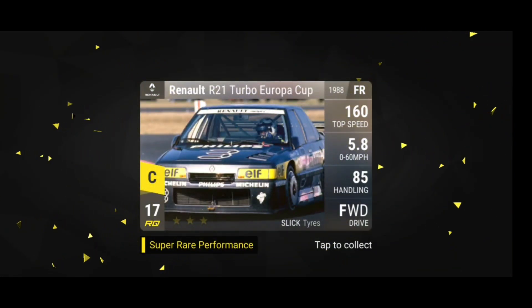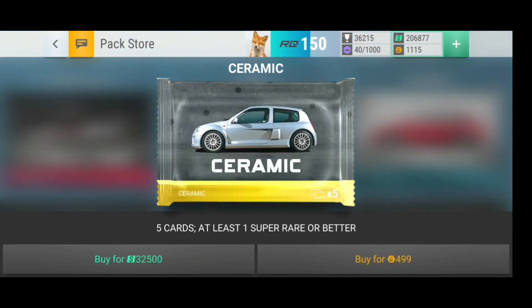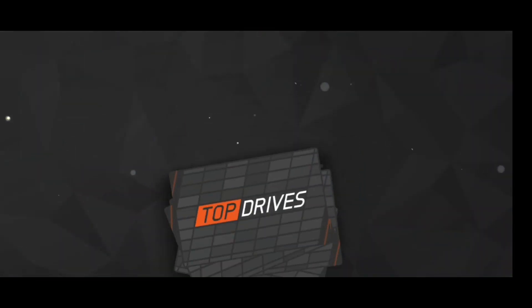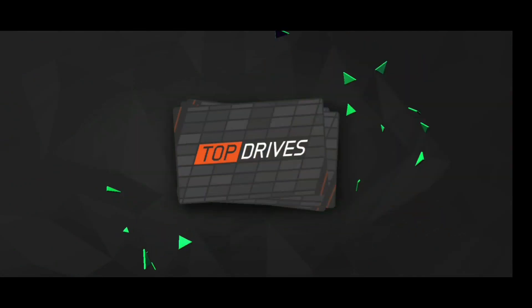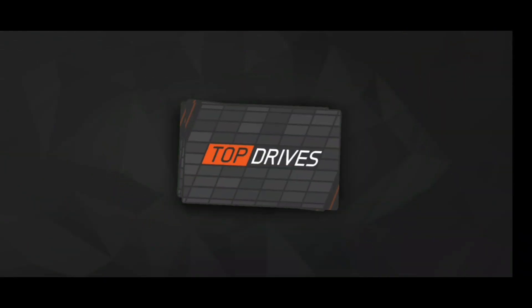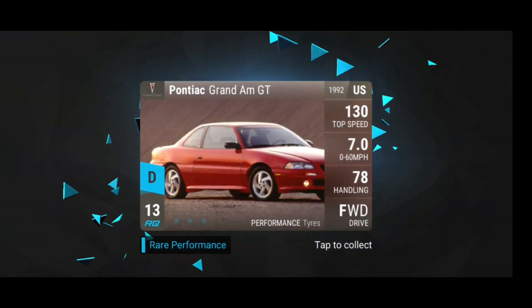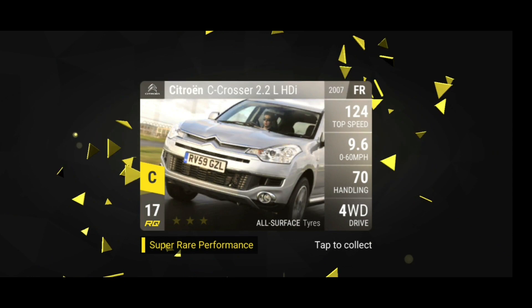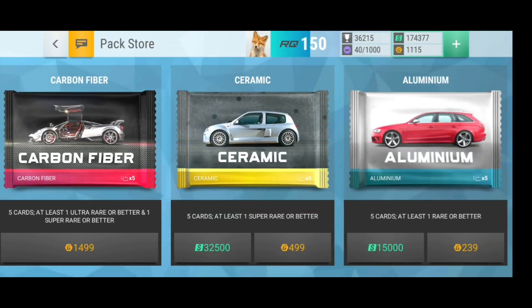Renault at 21, okay — some fuse material, that's nice. Would be better if we get two, but okay. So we buy another one. Two super rares would be nice. Let's see — okay, already rare. Still rare, okay. And the last card — fuse material as well, that's nice. At least something.